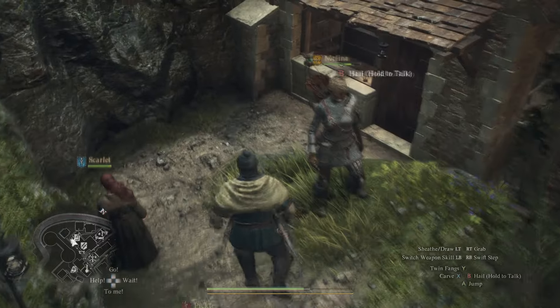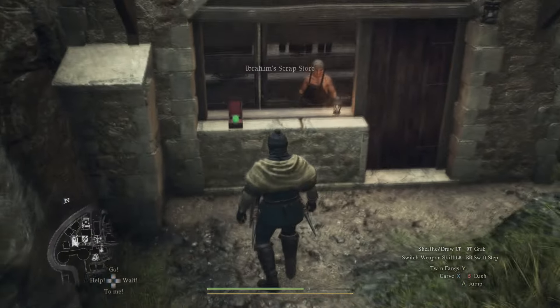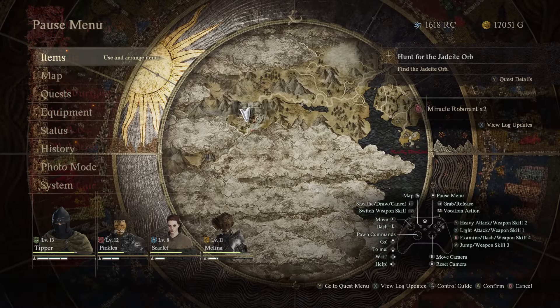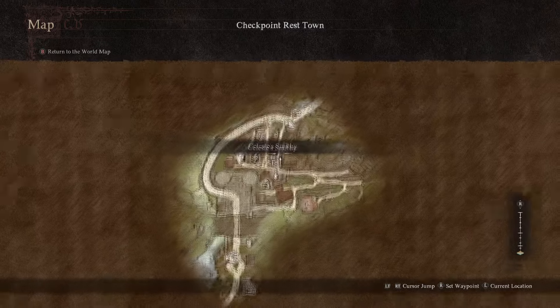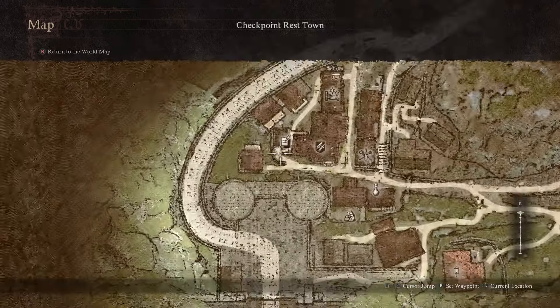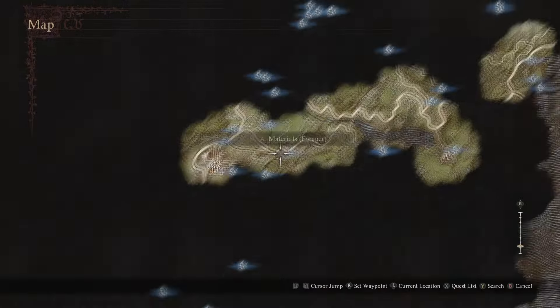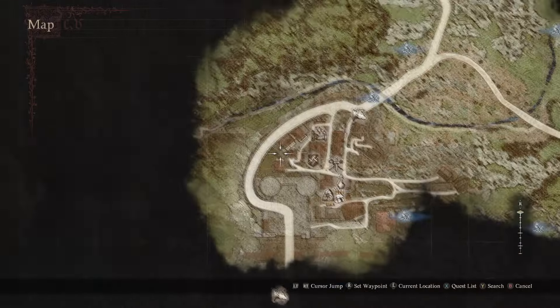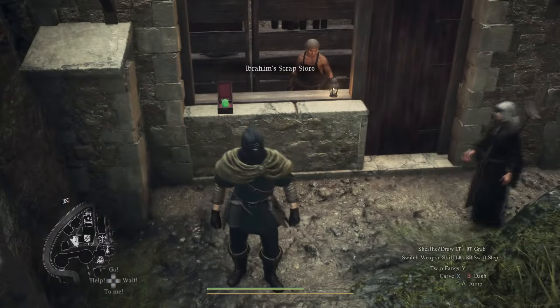This guy right here sells it to you — there it is on the table. If we look at our map, I am at Rest Town. Let me zoom out and zoom back in — okay, that's where it is.